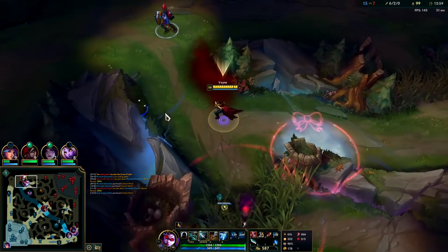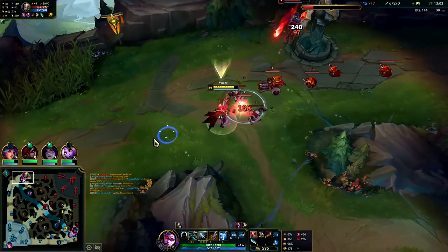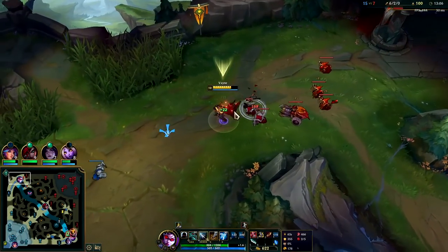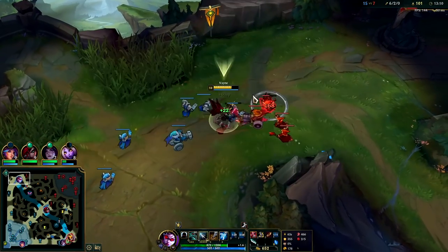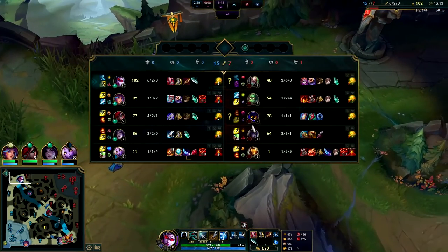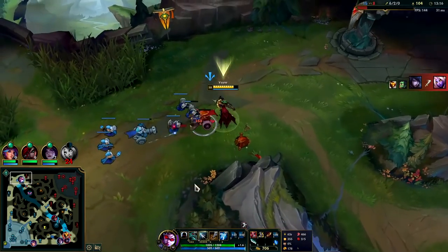Veigar was low but Singe is trying to box me out. He got my shutdown gold so he's actually pretty big now — when you look at his items he has about the same amount as I do, which is insane. We're both one full item and about the same level.